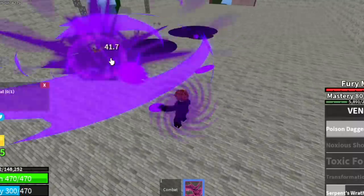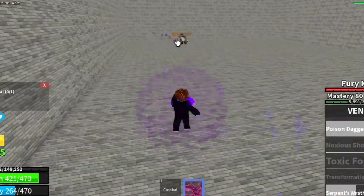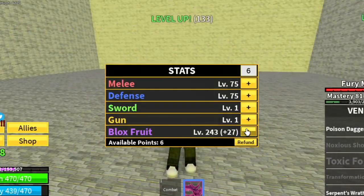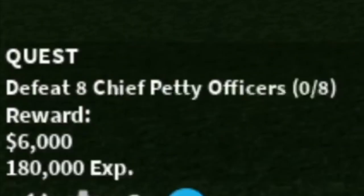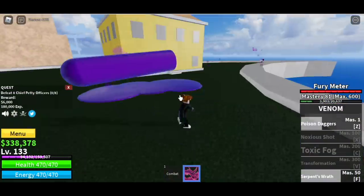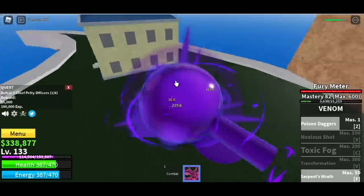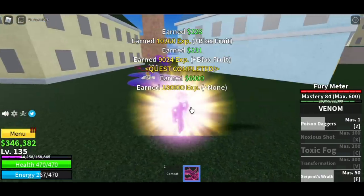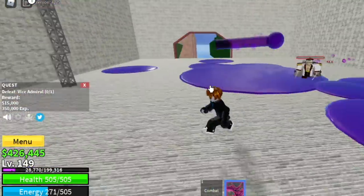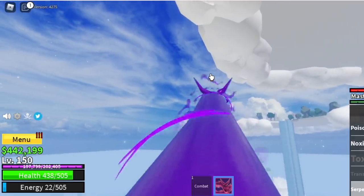Can we defeat the Vice Admiral 1v1? Yes, it's quite easy — just spam your skills and you can defeat him. We also need to defeat the Chief Petty Officers — you need to defeat 8, but there are only 2 here and the other 2 are on the other side of the island, so it takes lots of sets to finish one quest. Every time the Vice Admiral spawns, defeat him. At level 150 you can go to your next island.